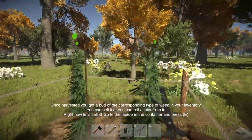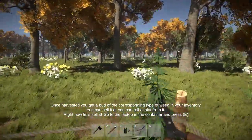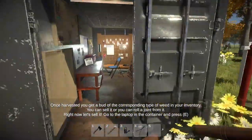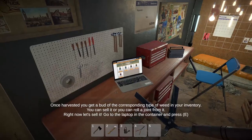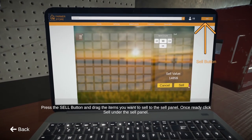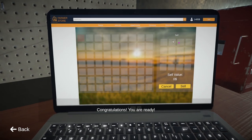We'll go and harvest the rest of these first. Alright, beautiful. Now let's head into our laptop — go sell. Over there. $4.885, we'll sell those. Awesome.